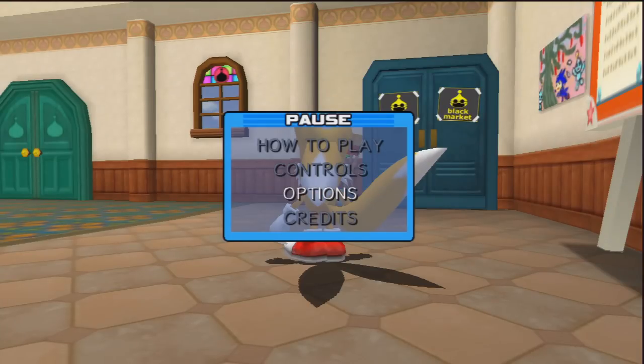You saw the little save icon up in the upper right corner? That's saving the game data, not the Chao data. That's the important part — it doesn't save the Chao data.